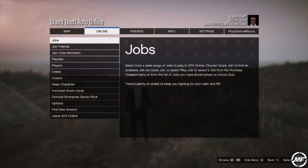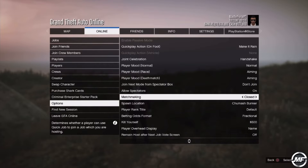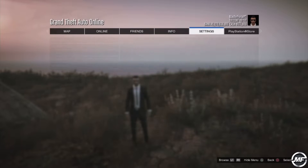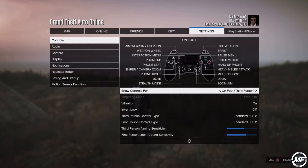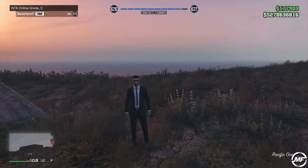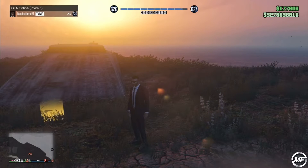Alright guys, first thing you want to go to Options, and on Matchmaking you want to have it set to Closed. Settings you want to have Free Aim. Then you would be in an invite-only solo session lobby. Once you've got that, we can go inside the bunker.